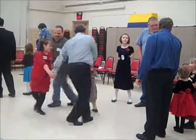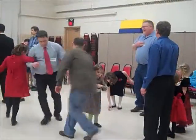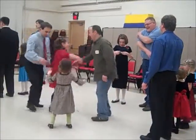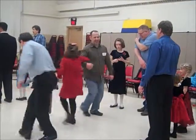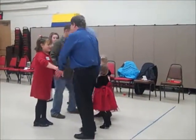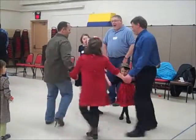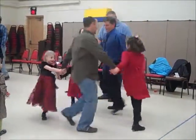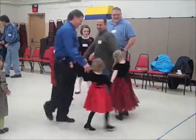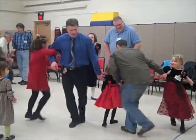Then circle to the right, the other way back. Swing the other guy's partner right there in front of you, then swing your own. Couple number three, take your lady on to the next, face couple number one, circle to the left — three and one — then circle to the right, the other way back, and swing the other guy's partner just like that.